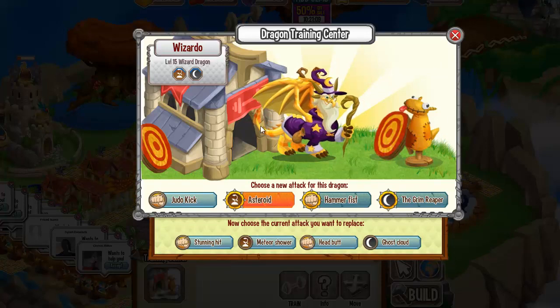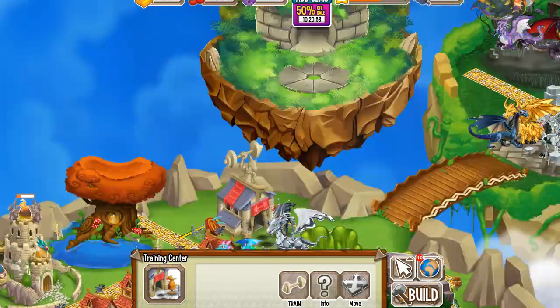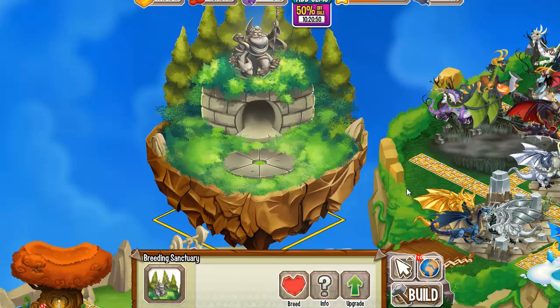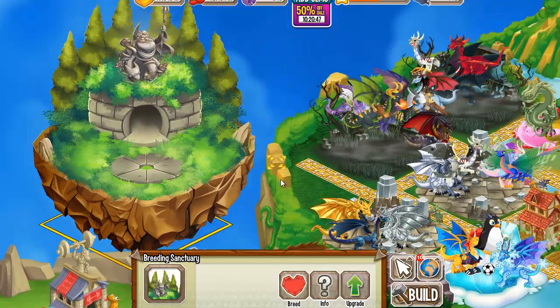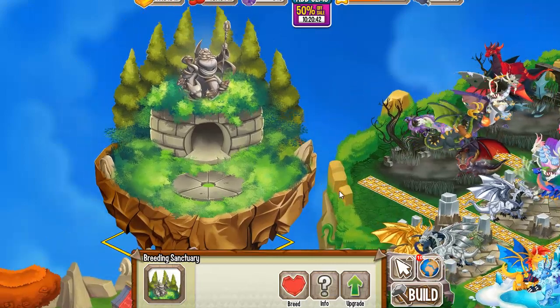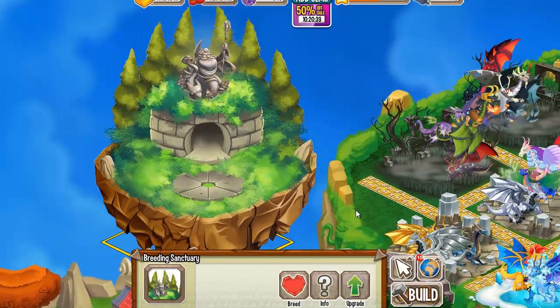Now you know how to get the Wizard Dragon by breeding Terra Dragon with Dark Dragon in the breeding sanctuary. If you liked this video, share it with your friends and make sure to subscribe to get notified when I upload my next video. Until next time, have a great day guys, I love you and have fun in Dragon City.